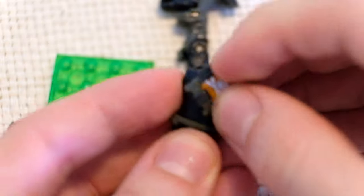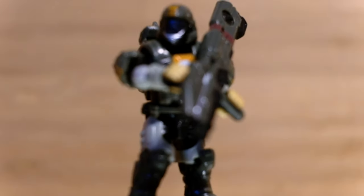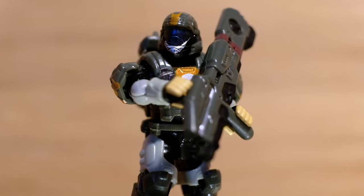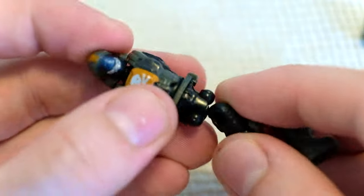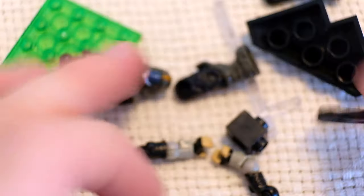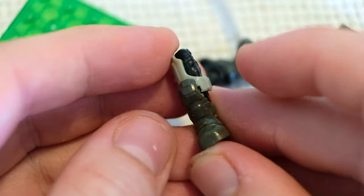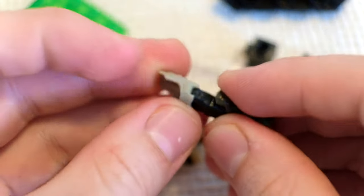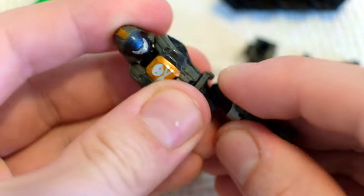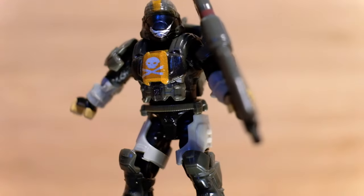We've got Dutch here today — fantastic. Dutch is the last figure I needed to complete my Alpha 9 squadron and he's looking fantastic. I'm very happy that Mega Constructs is re-releasing a lot of Alpha 9 and a lot of Noble Team because it's about time. I don't think the iconic characters of Halo should ever be rare — I think they should be readily available at all times. But it is an even balance — how many times do you re-release something when people want to continue buying new sets?